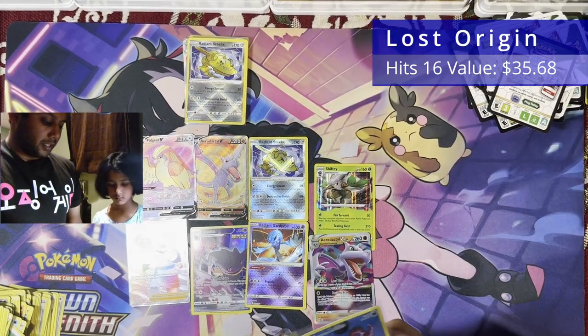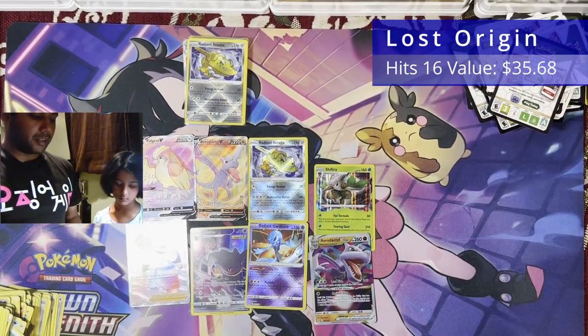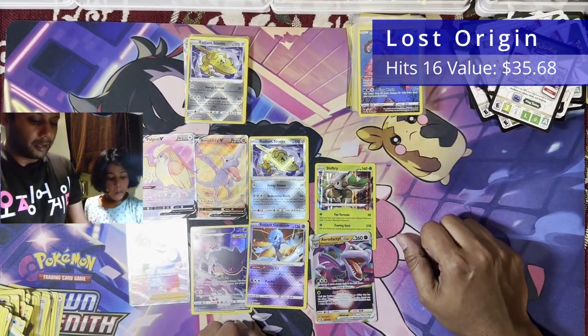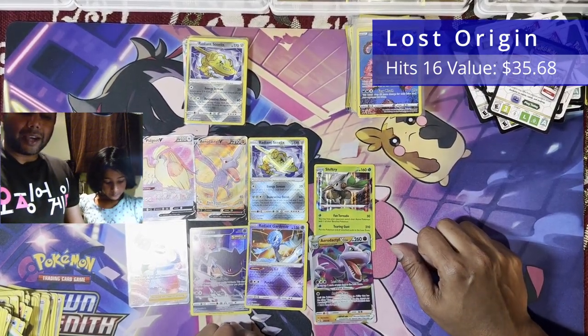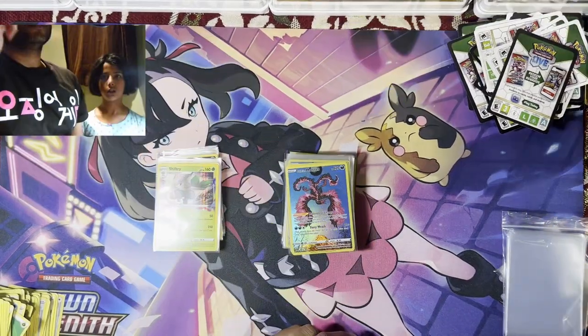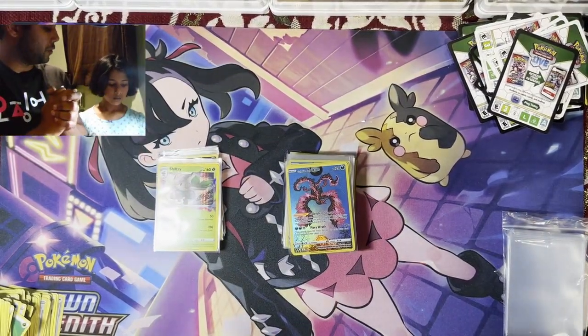So that'll wrap it up for today's insane opening — 60 packs total. We got seven and a half hits in the first half, nine hits in the second, so 16 hits from 30 packs for Lost Origin. And Crown Zenith, 30 packs giving us 22 hits. Not bad — we'll be right back with a quick recap. All right, so we are here for the wrap up.